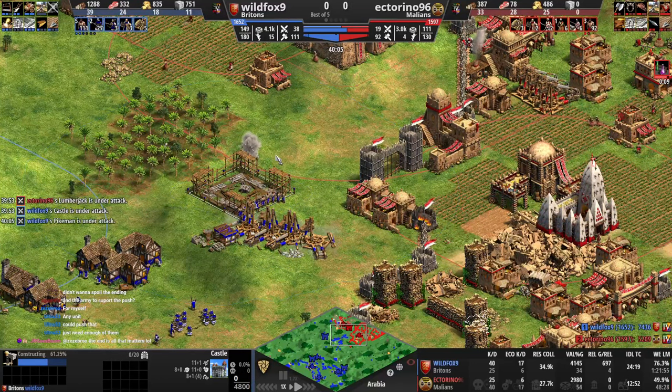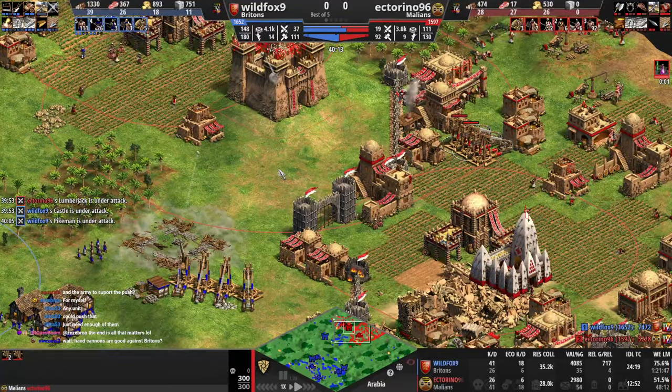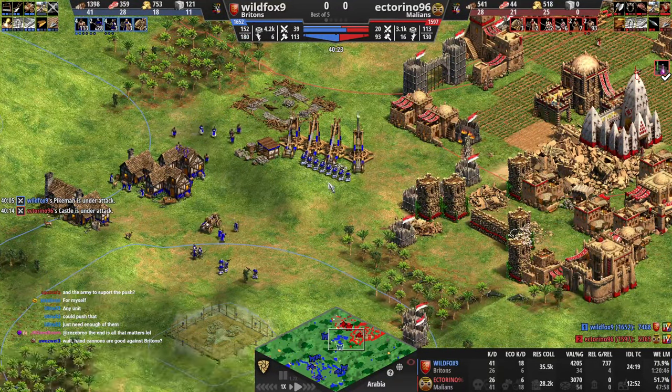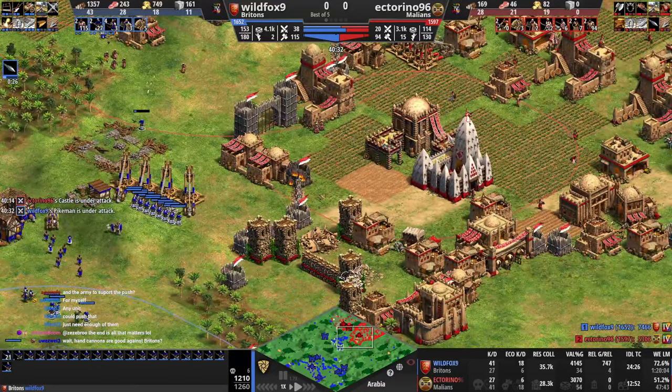We're gonna go into hand cannons - okay I like that, but you've got to get the food economy going. You have trebs - get them working. That's actually a pretty bad castle from him because it's gonna die. That gives you some leeway to make some more decisions, because that's definitely gonna go down. But wait - you just cancel it. Now he can kill your trebs. Hand cannons are kind of good against Britons - not normally, but against what Britons has right now, it's pretty decent to open with a few of them. But yeah, we're probably dead.